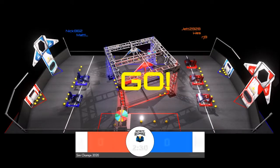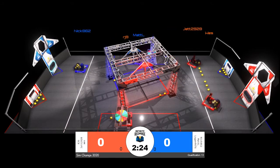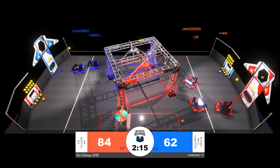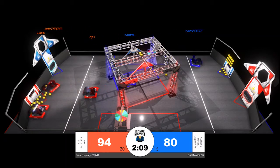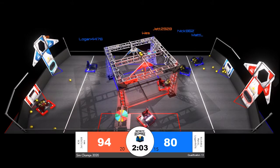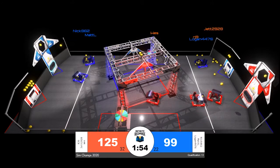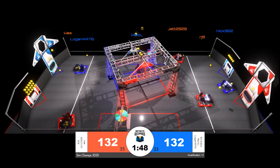We have our countdown and qualification match number 13 underway. West of the red alliance — we're seeing a little bit of a different strategy from the red alliance than normal. Instead of one robot going for all of the power cells on the initiation line, they kind of split it up: West going for the lower half and a few power cells from the shield generator, while Jet 2928 took the upper half. This is something we haven't seen much today, and it worked out well for the red alliance, giving them that early 14-point lead. Jet and West now working on simultaneous shots — they both get their hoppers completely empty before RJ9 does some scoring of their own for the red alliance.